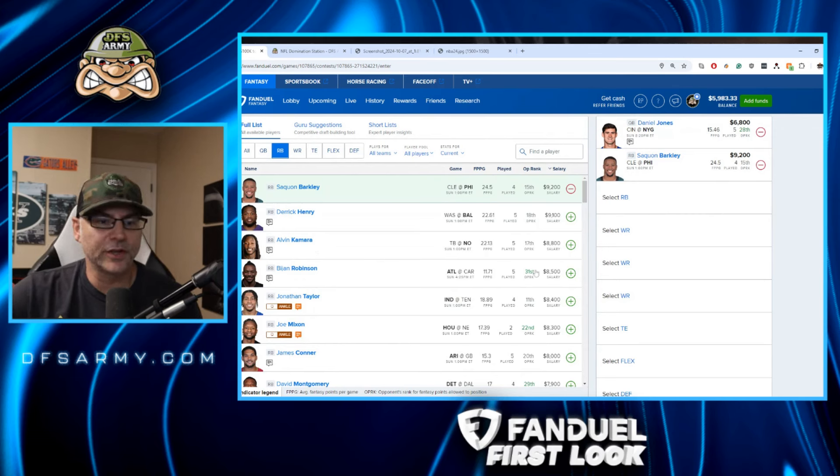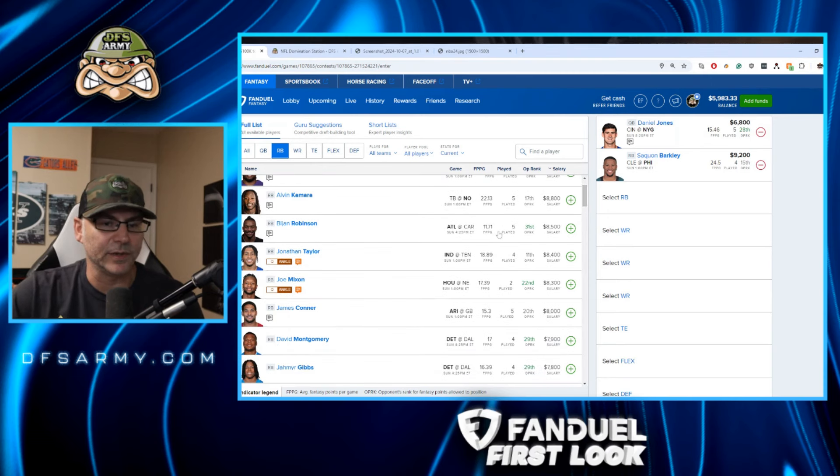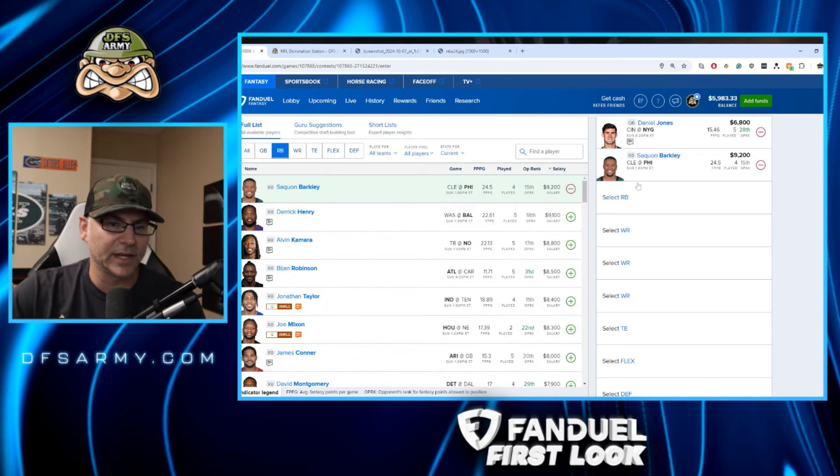Running backs — Bijan Robinson against the worst run defense in the league, the Panthers. But he's priced too close to Barkley and Henry at this price. The guy's averaging 11 fantasy points per game and he's hanging out in the same price zone with players averaging 20. GPP only. Jonathan Taylor is still out; Mixon is still out. We stick with these two studs up top: Barkley and Henry.